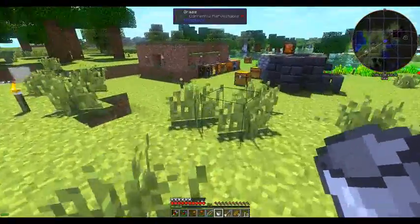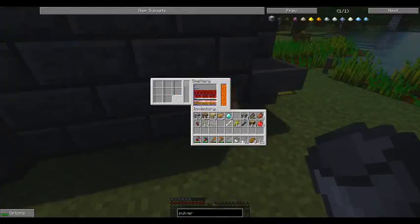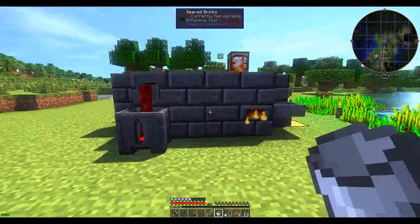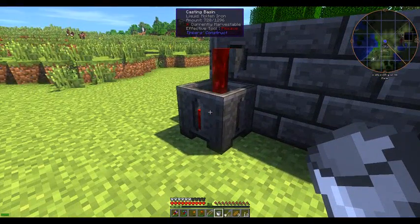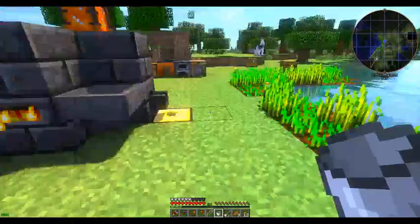Now how is our iron? Okay, that's 28 ingots of iron. That should give us three blocks — nine ingots to the block. So that should be plenty to make our machine blocks.